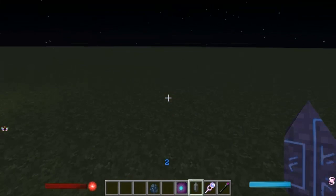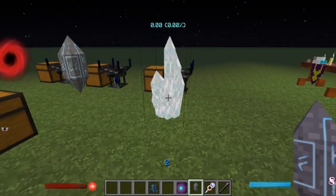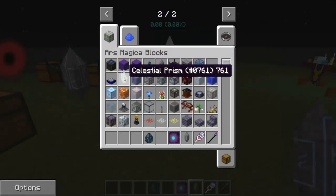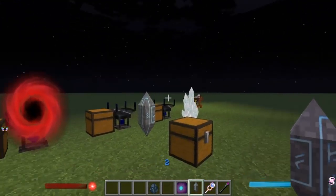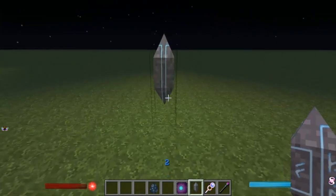Now, in order to create a Light Nexus — which you might have seen over there — this is the Celestial Prism, and this is the Dark Aurum. It's your Light Nexus, Dark Nexus, and Neutral Nexus. I personally think they look a lot cooler.